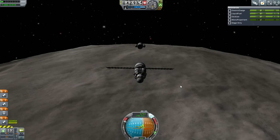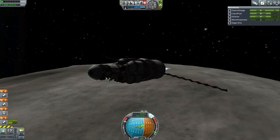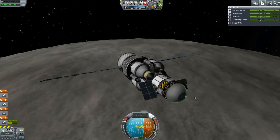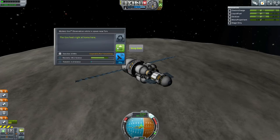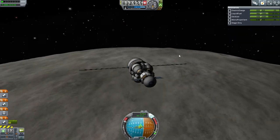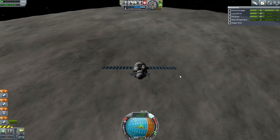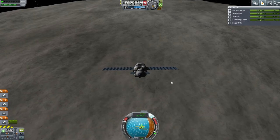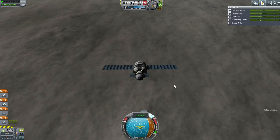I'm going to extend the solar panels on the probe itself now. Got to do one goo container here — we've already done it over in space near Tylo, and we're not going to recover this. We're certainly keeping closer to retrograde than my previous attempts at this. Okay, here we go — lander stage.